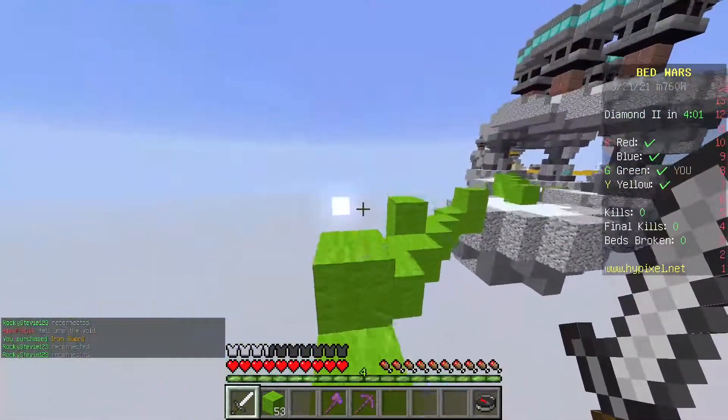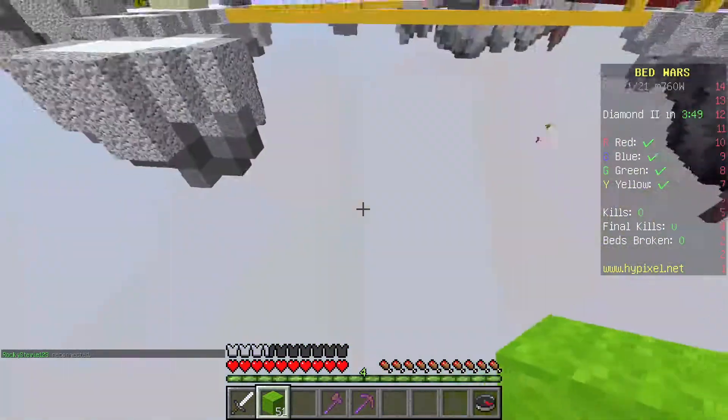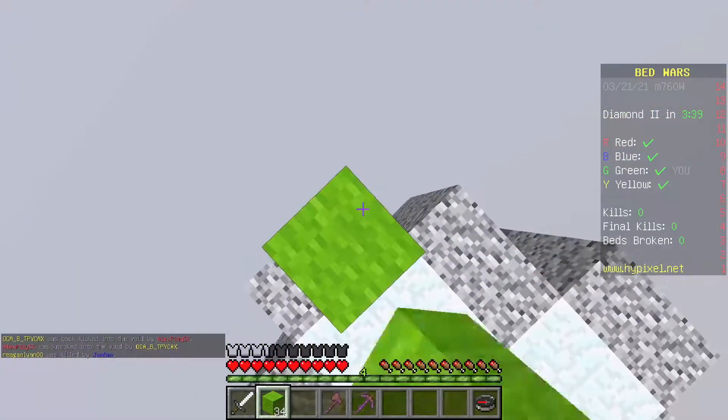I'm going to buy an iron sword and just rush someone - rush yellow. It's not really a rush because they've already got stuff set up. There's blue running over there - has he got a pick? No he hasn't. Smart.